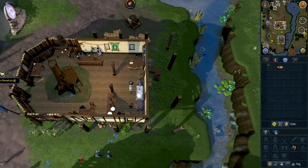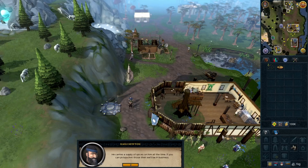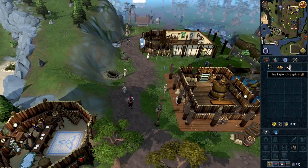Talk to Nails next to the loadstone, a little bit west. Go south, right click and pickpocket Foppies Pierre. Use the expensive spices on the terrible pie.